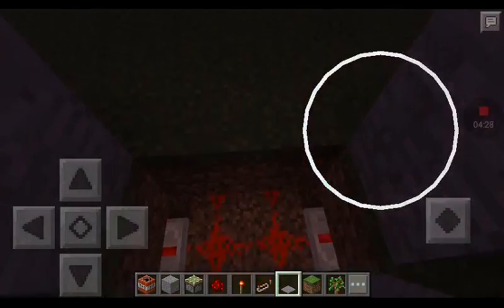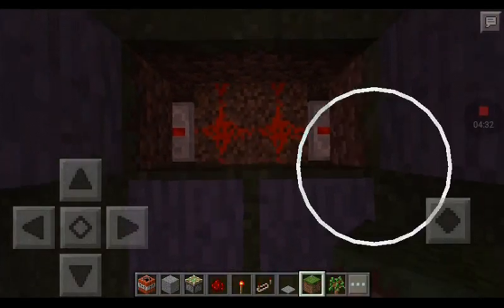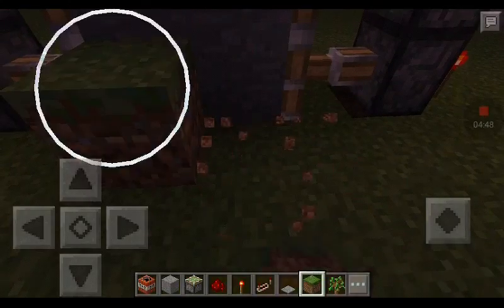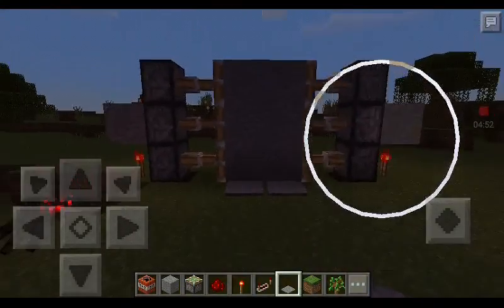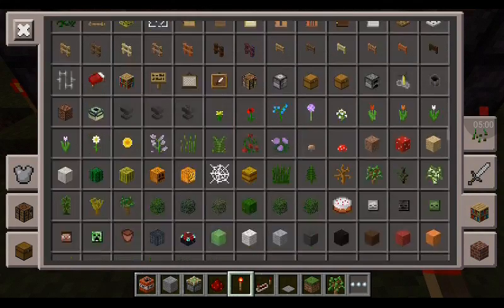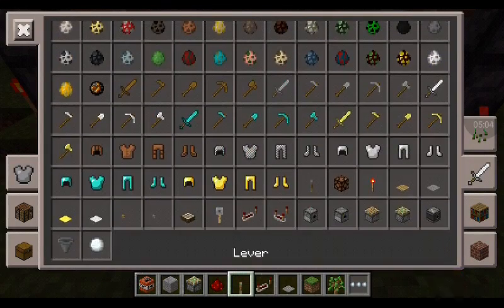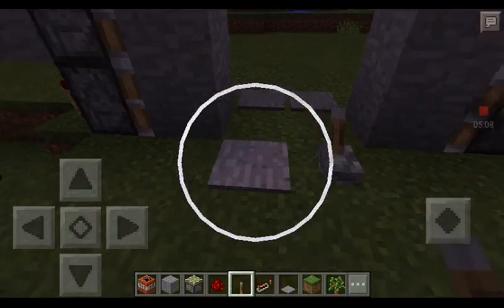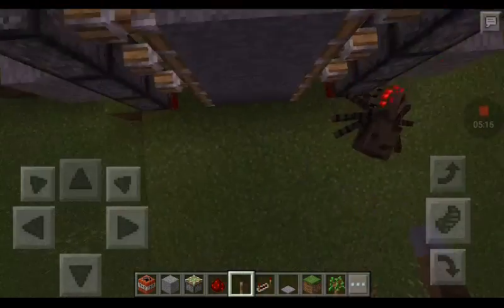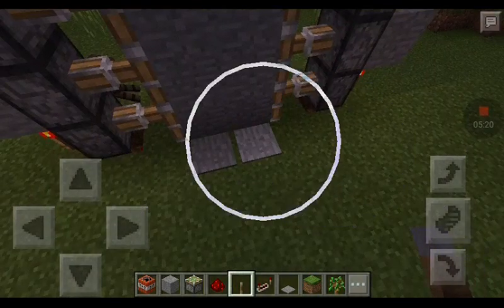Place down a stone pressure plate and walk on it, and there we go guys. A perfect secret door. There's another stone pressure plate on each side if you want to. You can also use a lever if you want, but a stone pressure plate is way better to use.